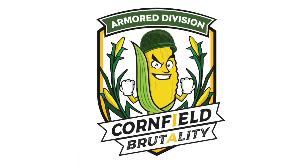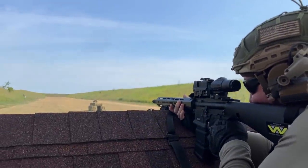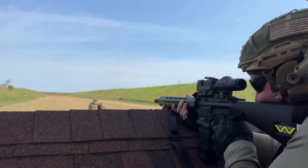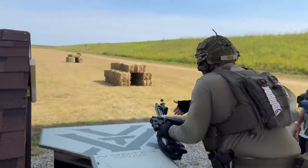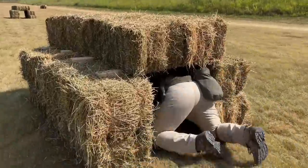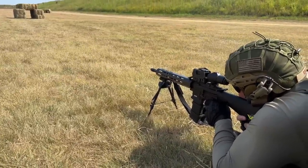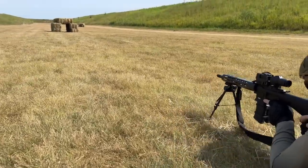This is my Armored Division run, shot on Thursday during the Staff match. This stage is shot on the 500-yard bay. The shooter begins engaging a single 400-yard target from a rooftop prop, and must fire at least five rounds before moving on. I'm using my 14.7-inch 'What Would Stoner Do' rifle with a permanent AFAB muzzle device, a SIG Romeo 8T, and the Juliet 4 magnifier. After crawling through the hay bale tunnel, the shooter engages targets at 200 or 300 yards, repeating as they move downrange.